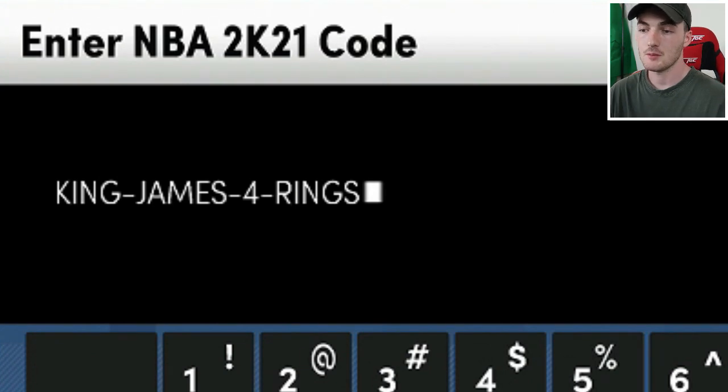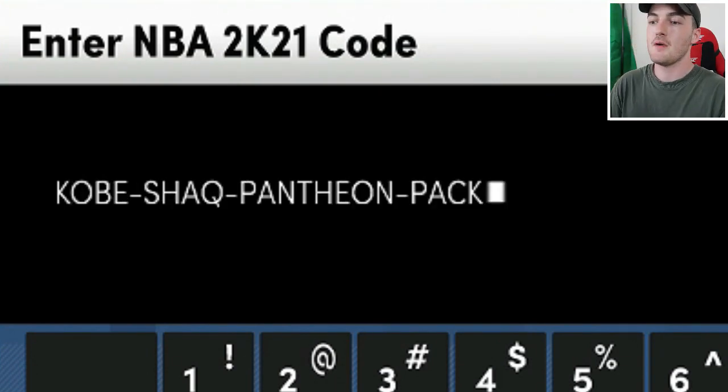This locker code is King James Four Rings, for a guaranteed Emerald LeBron James, which you also need for the spotlight challenges. You will need this code as well to get that free Emerald LeBron James for the spotlight challenges.